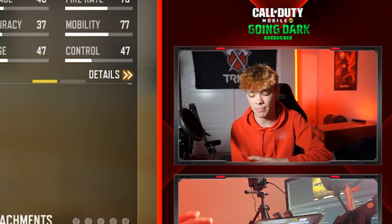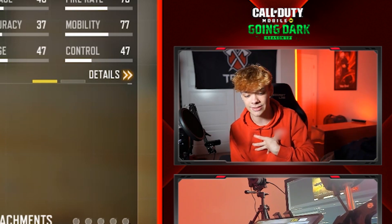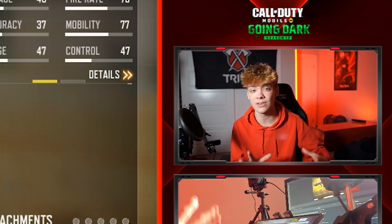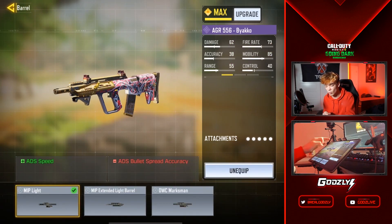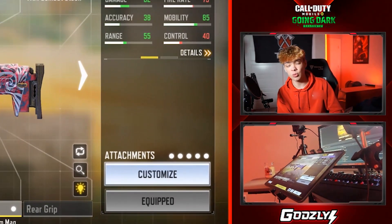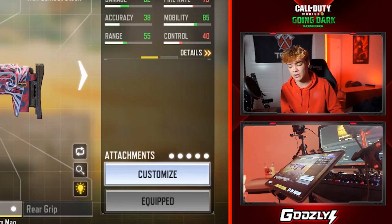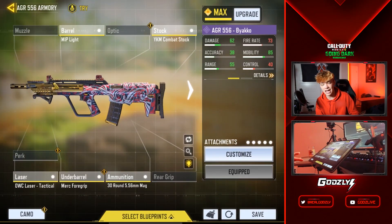There are multiple ways to build this weapon. I'm first going to show you a hybrid build that is personally my favorite, because it's good at both close range and distance gunfights — it's an overall really balanced and solid weapon. The first attachment is the MIP Light Barrel, which increases your ADS speed — how fast you aim down sights on a target. This is really important at medium range so you can ADS faster than your opponent and get the first shot.